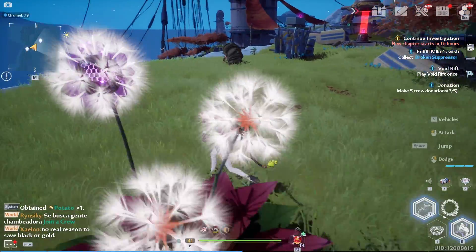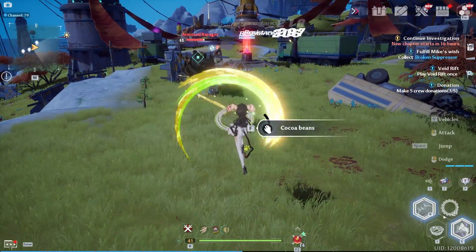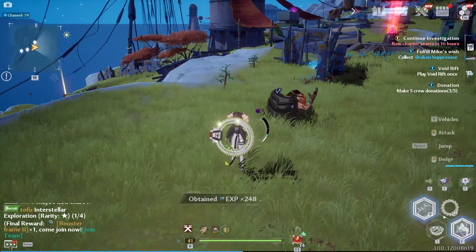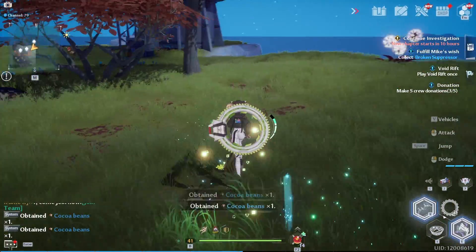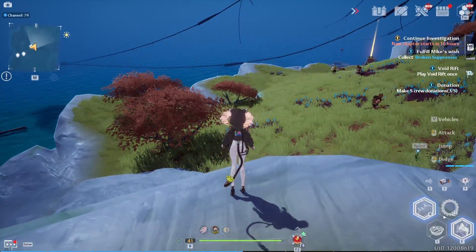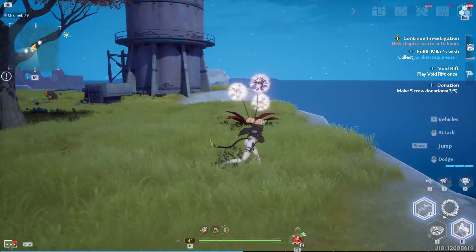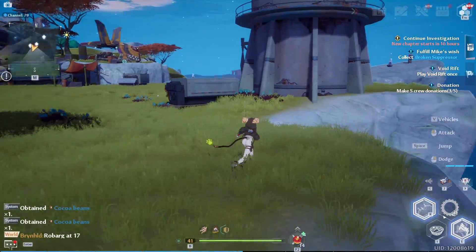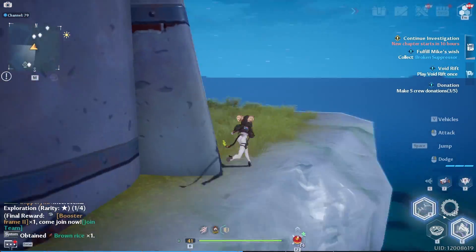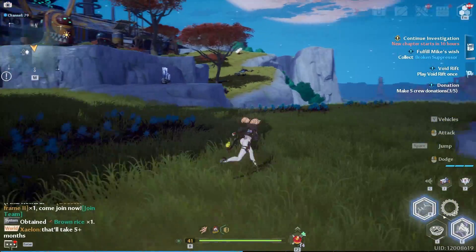Let's give this another shot. This time I'm going to try with a longer aerial combo. One, two, three — and still ran out of stamina. One thing I'll say is that I think the aerial combo is situational, because it is nice that you can lift them up in the air and do some air combos. I can see that being very good for certain situations, especially if you have a large group of mobs and you lift them all up — that crowd control is very, very nice to have.